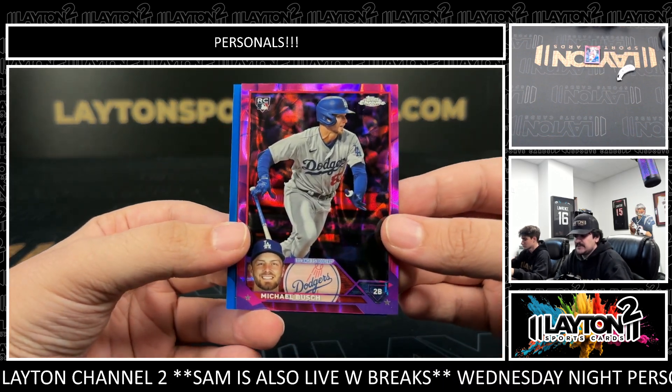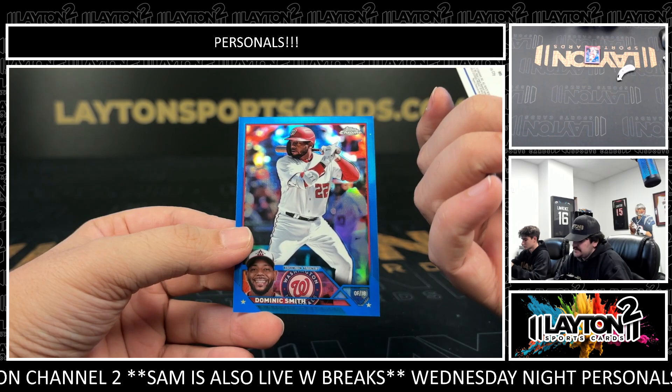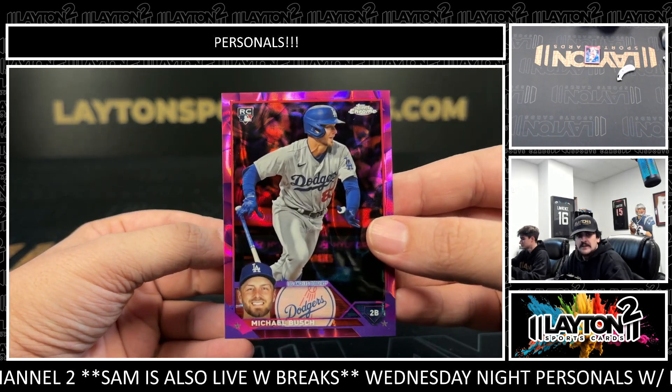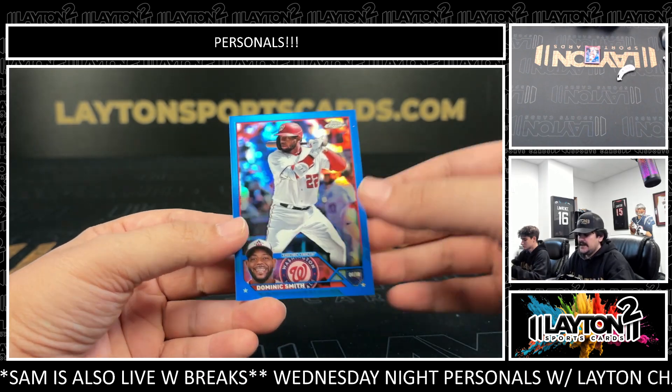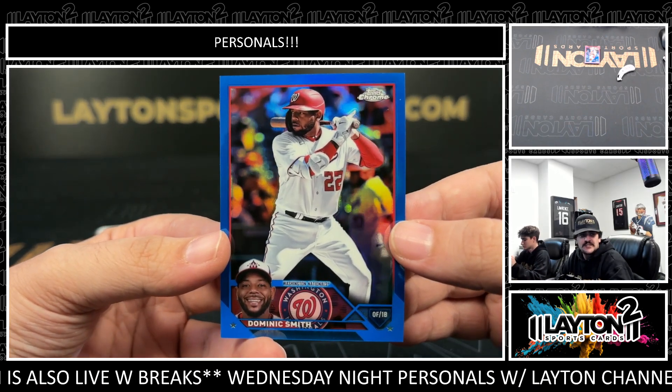We've got another Michael Bush — this one's a true rookie. That is a Lava Lamp to $299, Dodgers rookie second baseman on the Lava Lamp. Got a Blue to $150, Dominic Smith, Nationals.